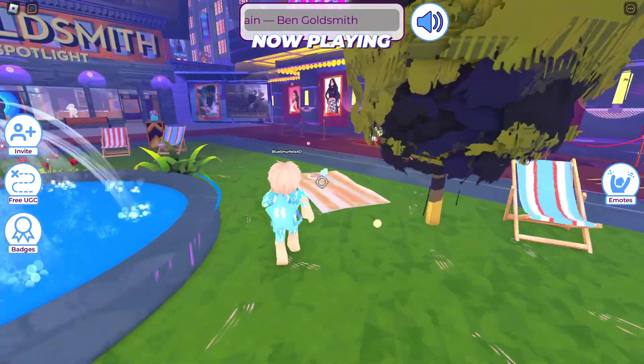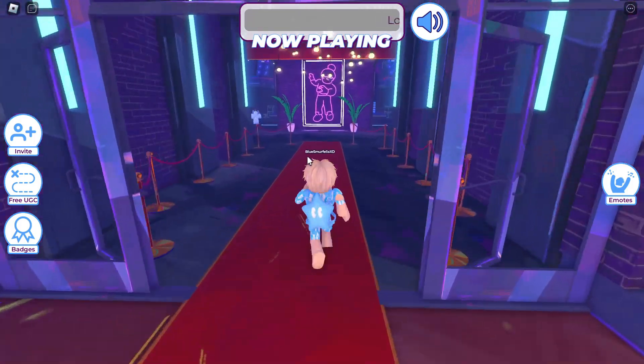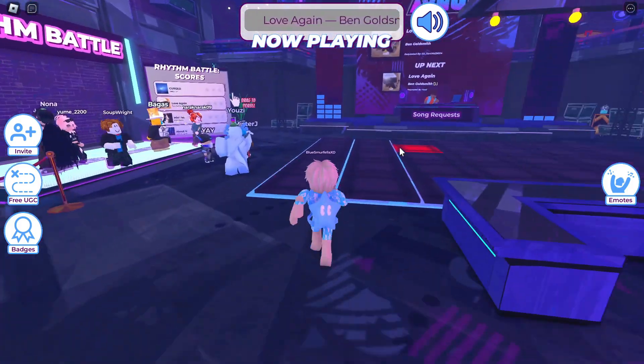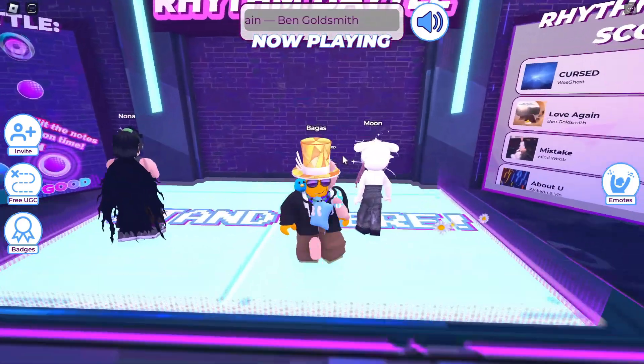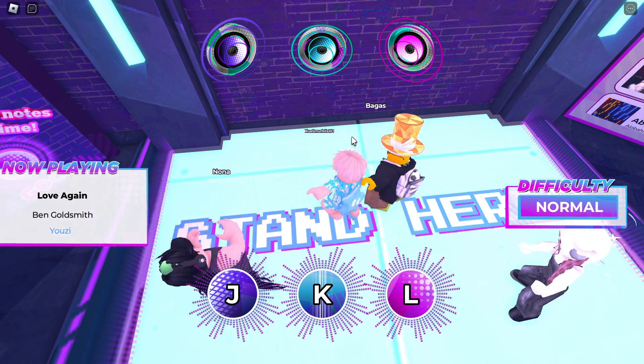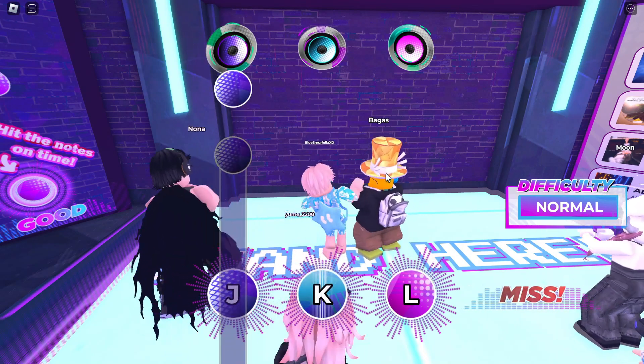Task 1: Let's start by earning 1 star in Rhythm Battle to 'Love Again.' Head over to the arcade and go to the dance floor. Wait for the 'Love Again' song to play and ensure the song is playing to earn 1 star. Complete this task — you may need to do it twice to get that 1 star.